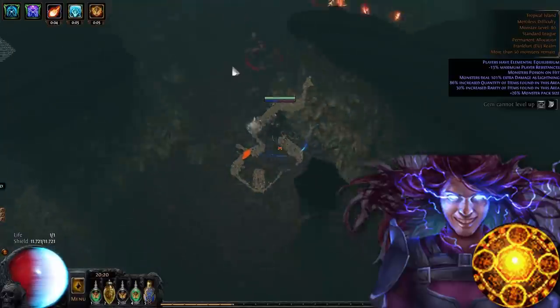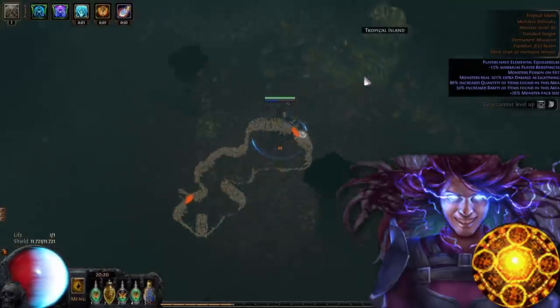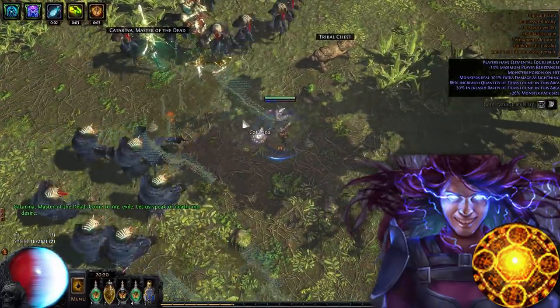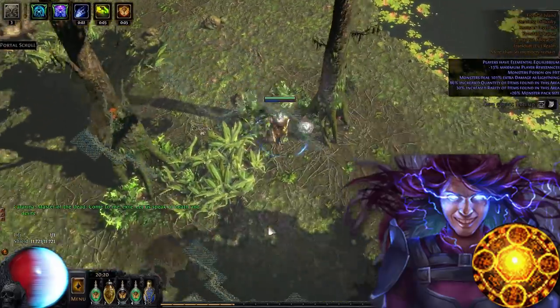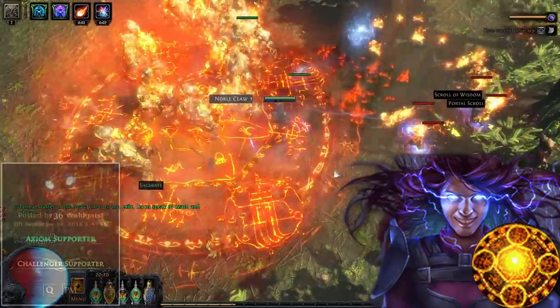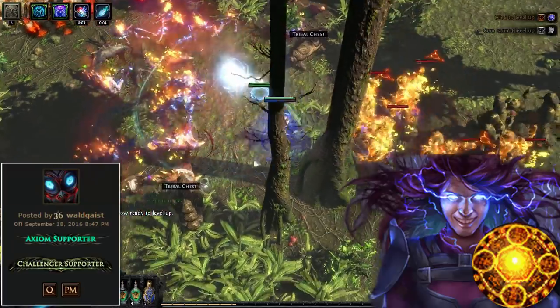For leveling, you start life-based, but after Merciless Dry Lake, one should try to get CI as soon as possible, as you reach way higher life pools with a lot less passive nodes. The CI meta still rules Rayclast after all. A very nice forum guide for a Flame Blast Elementalist was created by Waldgeist, so if you want to check it out, there's also a link in the description below.